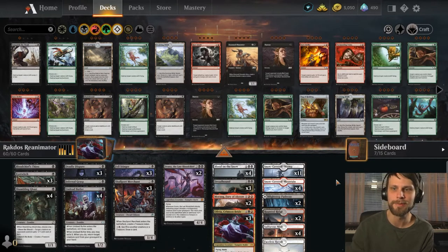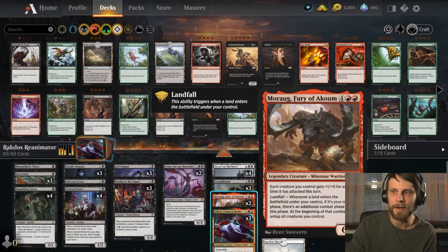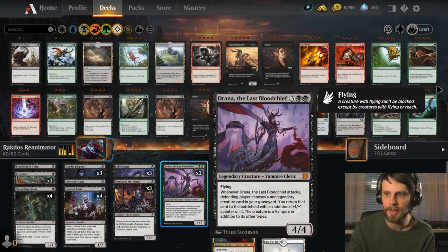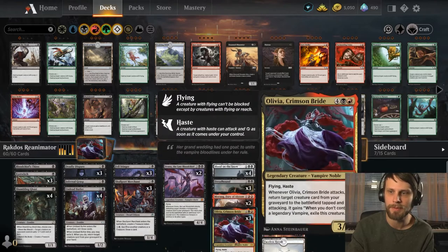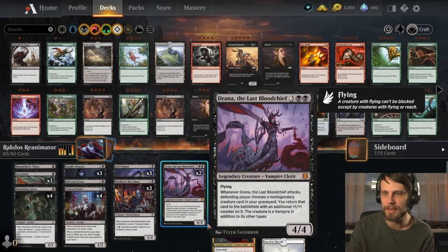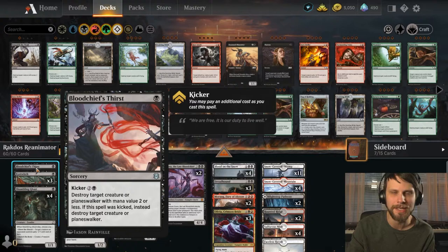This is Rakdos Reanimator. The idea is to get Olivia, Crimson Bride down, hopefully bring back things like Morog, which will allow us to get extra attacks in. Then there's Drana, which is going to help us keep anything that we bring back with Olivia, because she is also a vampire. There's a little bit of an interesting play pattern here. A lot of our deck list has kind of the standard black mill-control package.